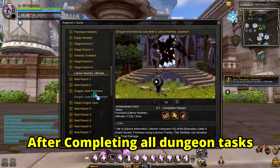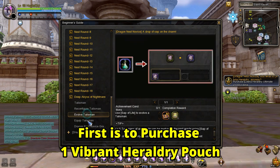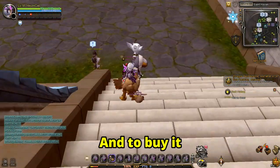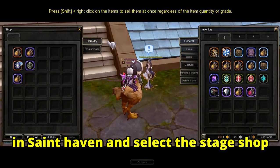After completing all dungeon tasks, the next thing to do is clear the miscellaneous tasks left. First, purchase one Vibrant Heraldry Pouch from the Stage Shop using 25 Contaminated Tetrastone Fragments. To buy it, go and talk to any Priestess of Darkness NPC in Saint Haven and select the Stage Shop.